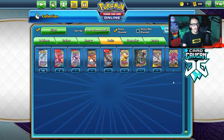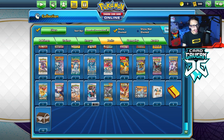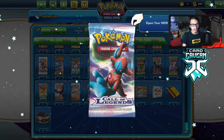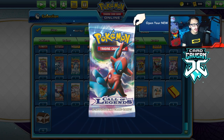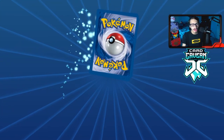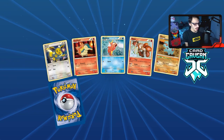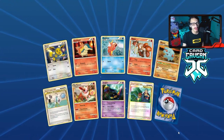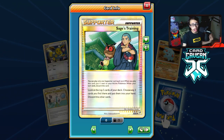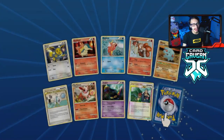Here we go — I've got 58 packs. I would have gone for 100 but I want to save up my coins for Evolving Skies, which is coming out about a month earlier than most sets. First pack and we already got a reverse hollow Sage's Training, which is a good pull because this card is actually a pretty playable card.